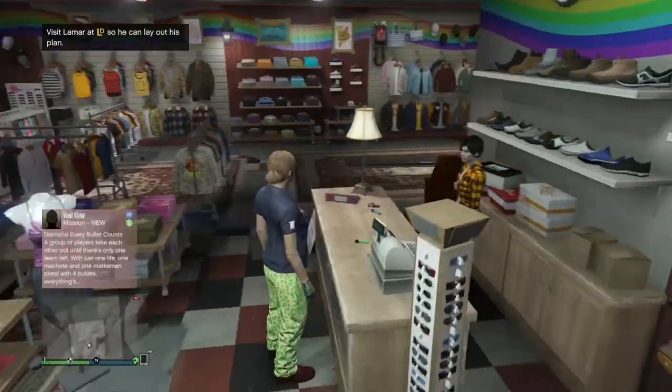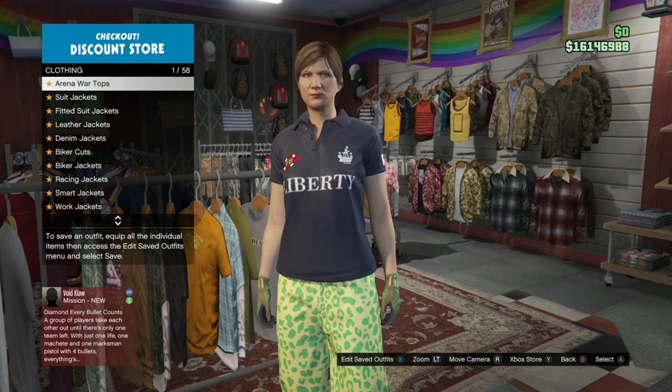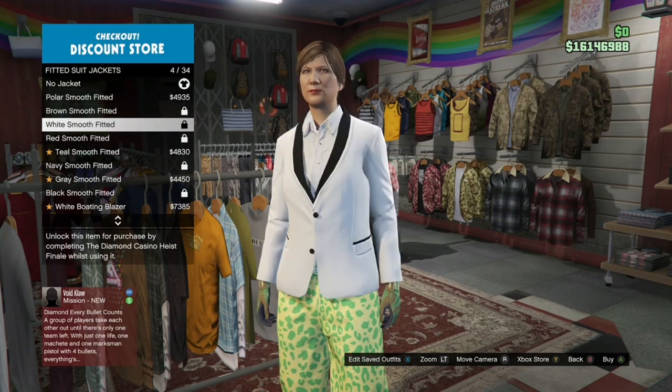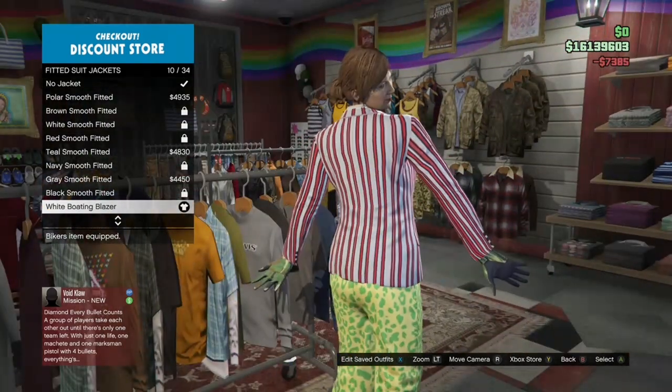Once you've saved it, go ahead and back out. Make your way over to the top section again, go to fitted suit jackets, and buy the white bow and blazer. Just come over to the top section, go to fitted suit jackets, and buy this one right here — the white bow and blazer.